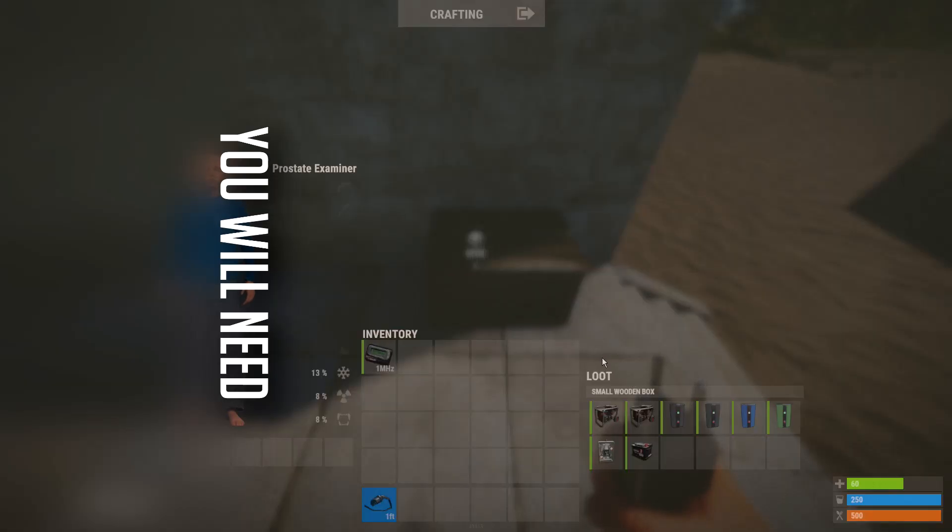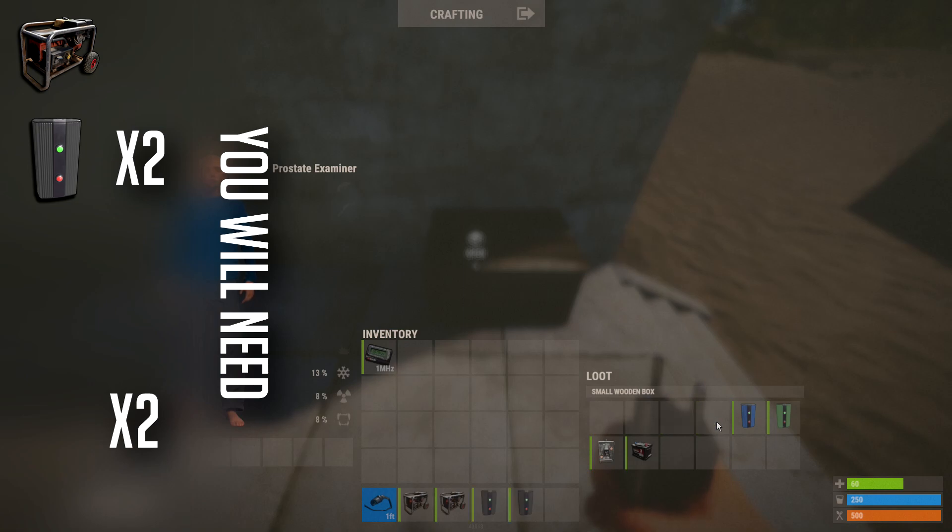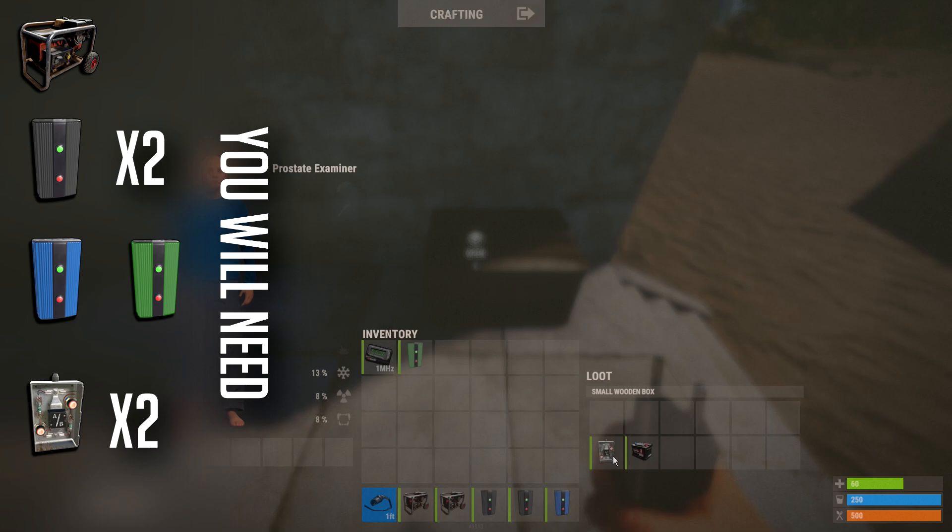What you need for this is two petrol generators, two branches, a blocker, a memory cell, an OR switch, and a small battery.